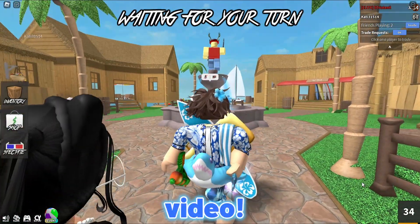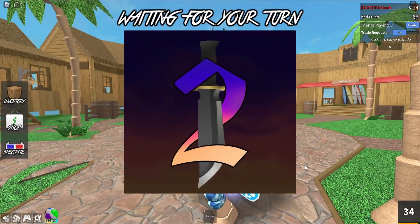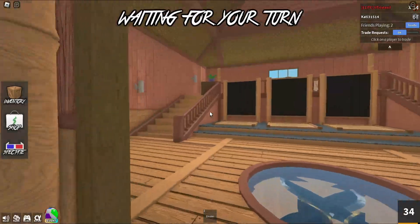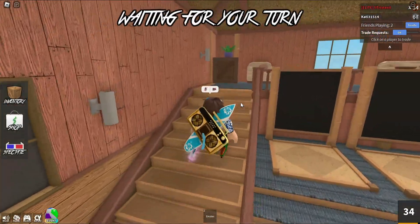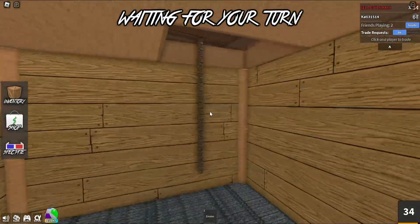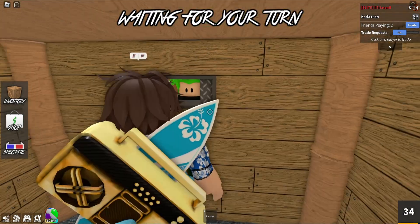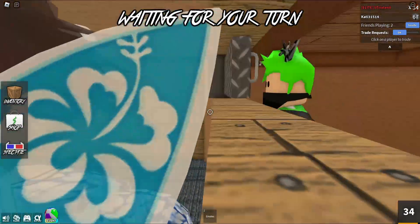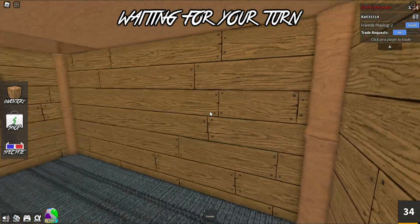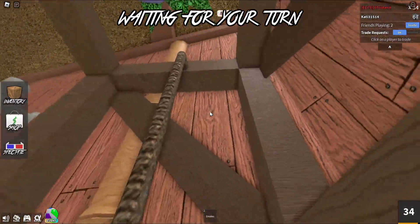Hello everyone, welcome back to another video. Today I'm going to be showing you all the hiding spots in Murder Mystery 2 — the ones you can walk through. So you're going to want to go over here, and if you go up these stairs — this is only in the summer lobby by the way — if you go in here there's a secret area right here. You can open this and you can see this guy in here; pretty sure it's a developer from Murder Mystery 2, I think his name is Xyleek.